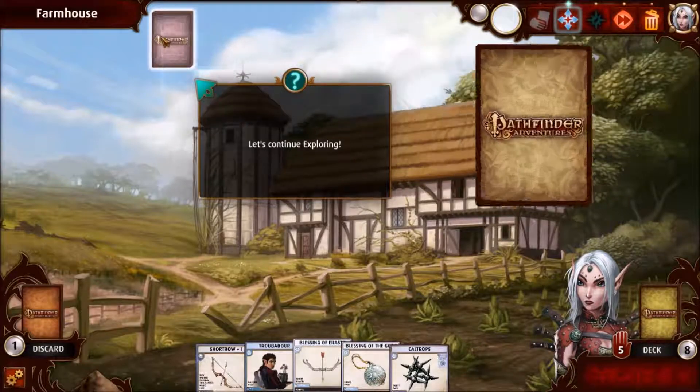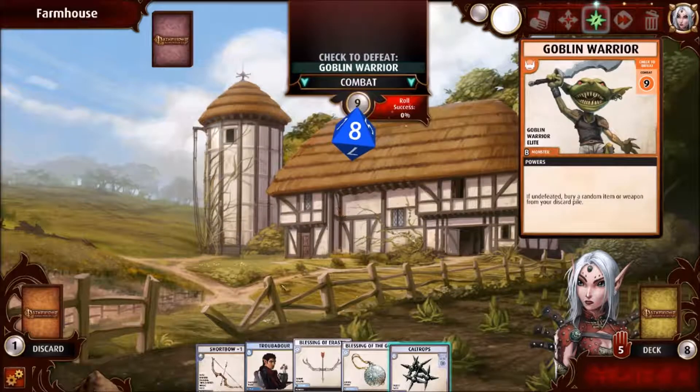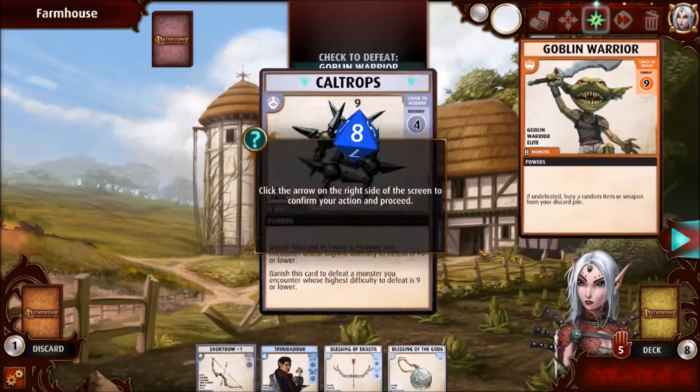It's that goblin again — that monster again. Banishing a card. We want to use the Caltrups — I missed what it told me to do. We're going to banish this.